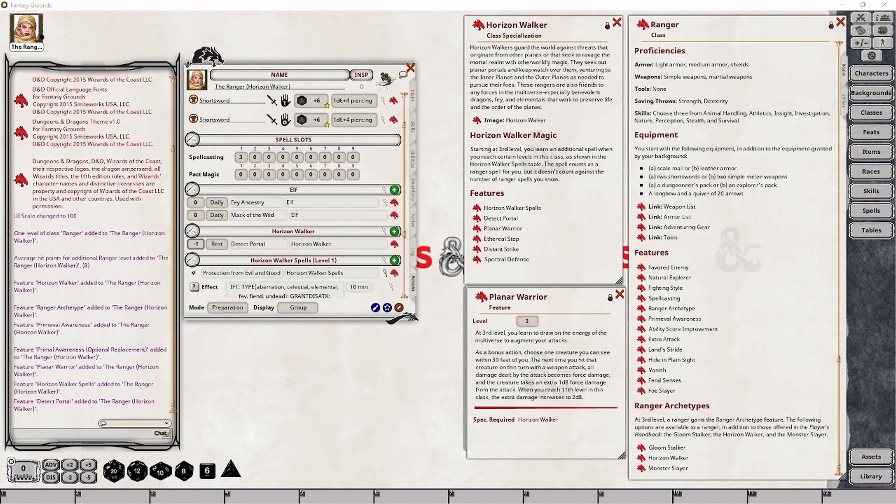The damage type will be force damage, and you will also gain an additional 1d8 points of force damage on top of the weapon's normal damage. When your character reaches level 11, this will increase to 2d8 points of damage. So let's go ahead and set this up.